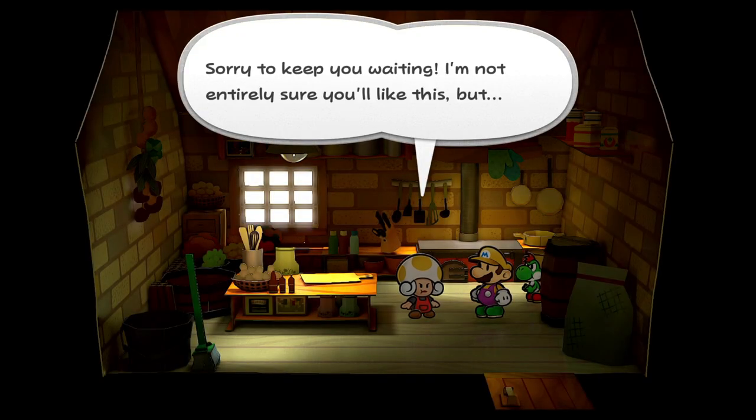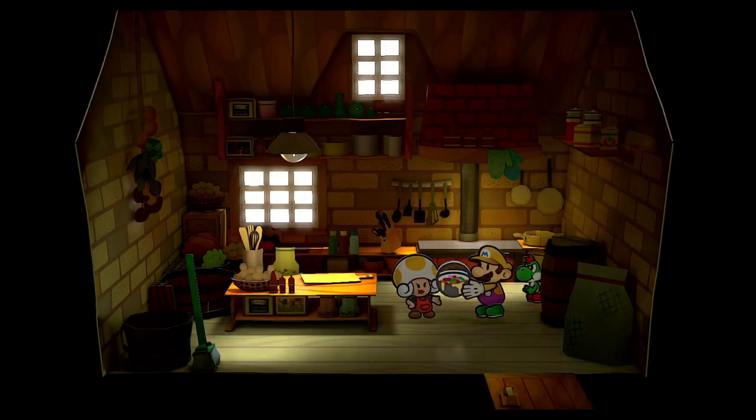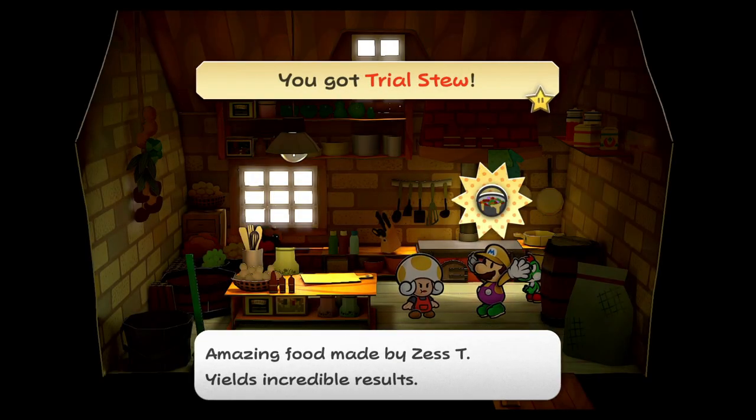Let's see what happens. Oh my god — they did it! They made trial stew easier. That means the ultra shrooms are a thing then. That's crazy because then you can have as many ultra shrooms as you want, and as many jam and jellies and jelly ultras as you want. That is amazing.